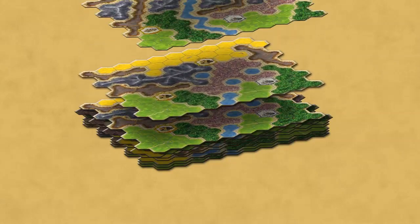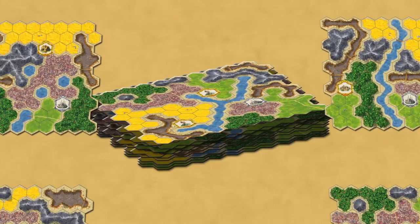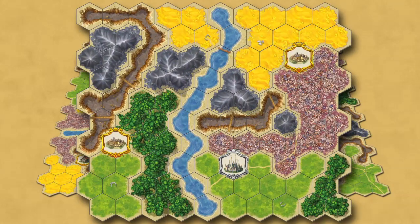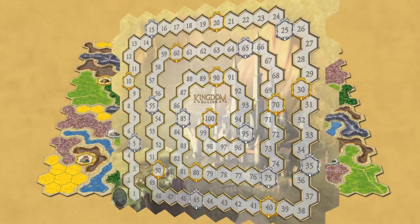The Big Box Edition contains 16 game board sections. Four of these are selected randomly to make the game board. The sections are double-sided — a terrain map on one side and a scoring track on the other.